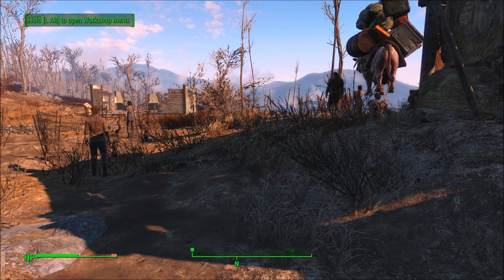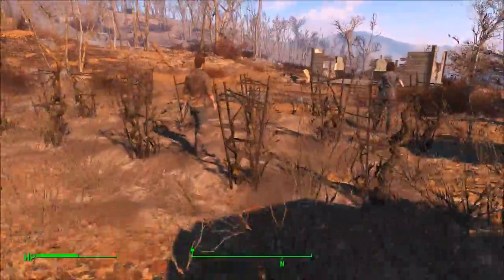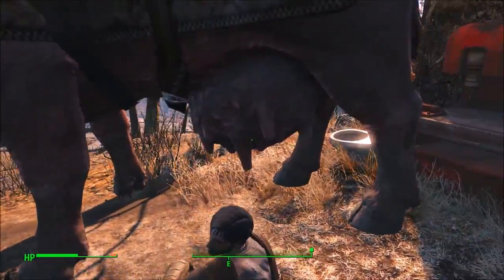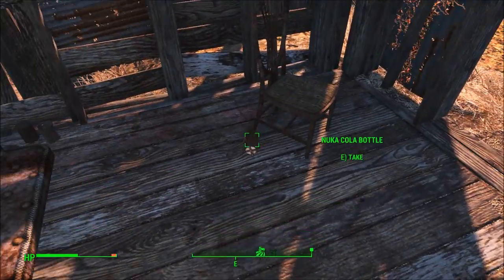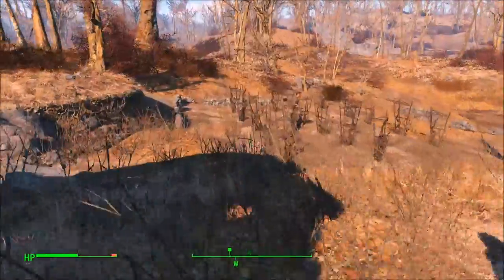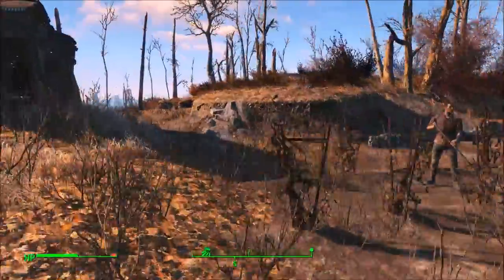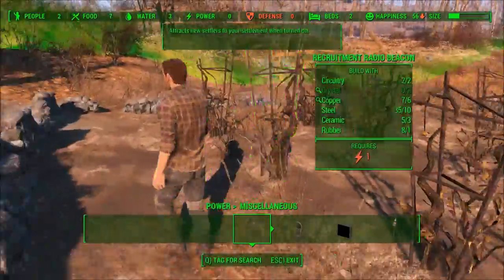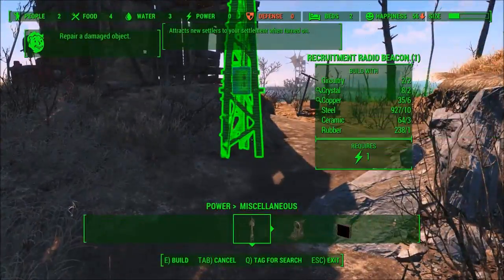Now that we've got our settlement established, we can start building. Before we get started, let's take a look at the settlement and see what we have to build around. We've got some plants, a lot of food, a couple of mattresses, a workstation, and our little love shack. We can build around this since the workshop is here. We have two settlers — neither is tied down, so let's set up a supply line right away to Sanctuary Hills. Now, let's get the recruitment radio beacon going, keeping it right by all of this food, and we can power it.